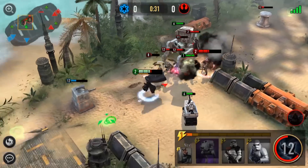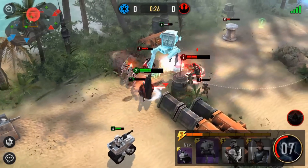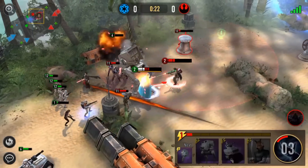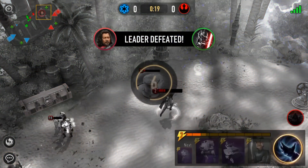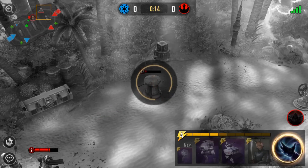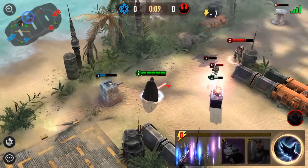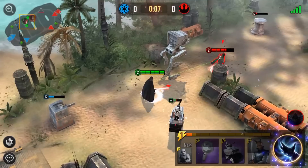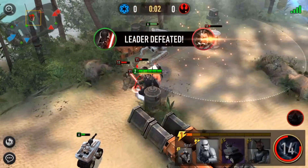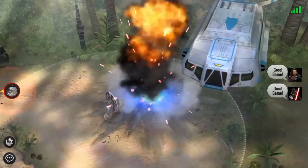Maybe that walker was a bad idea after all. I'm in trouble here — I need to drop another walker. As you can see in my death timer, I managed to recover enough energy to drop another walker, so that's going to close the game out here. Wow, I would have been so pissed — sorry man.